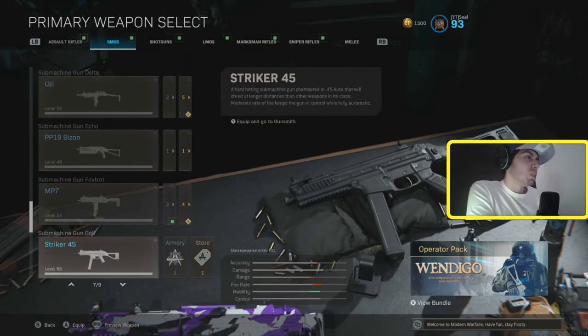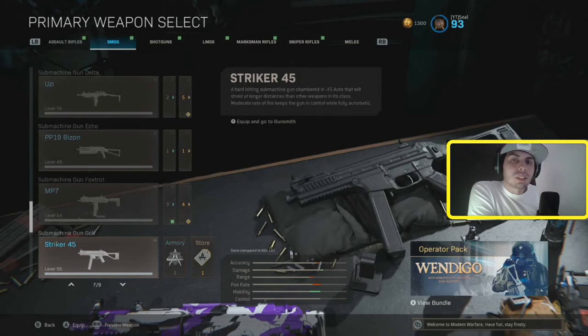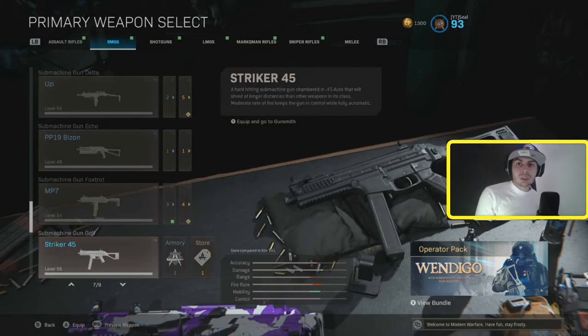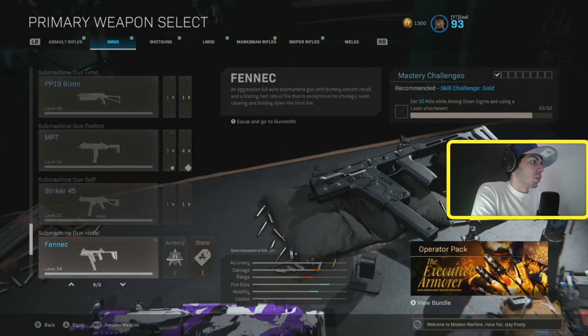The Striker — I don't think I would ever use this gun. The description says it's a hard-hitting SMG that shreds at longer ranges than other weapons in this class — that's what assault rifles are for. The Striker doesn't know if it wants to be an SMG or an AR. You're either going to be really good at close range or really good at mid range, and the Striker is only decent at both. You want to be strong, so I wouldn't really recommend the Striker at all.